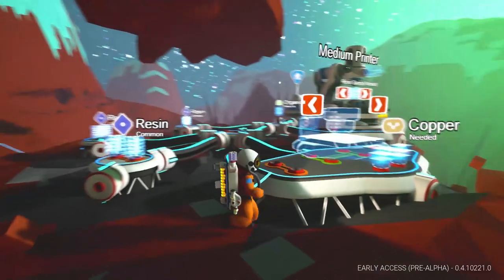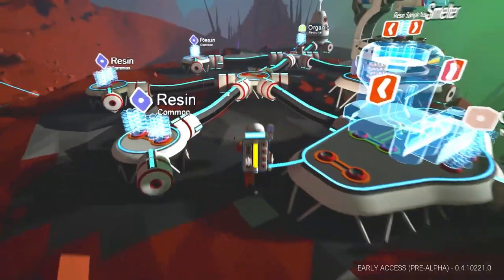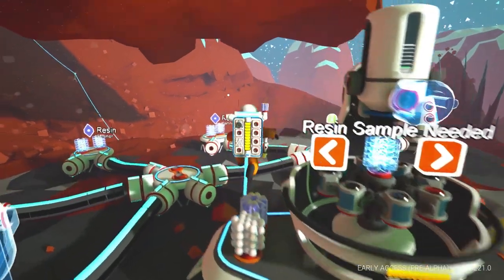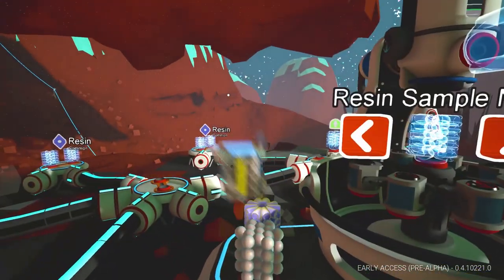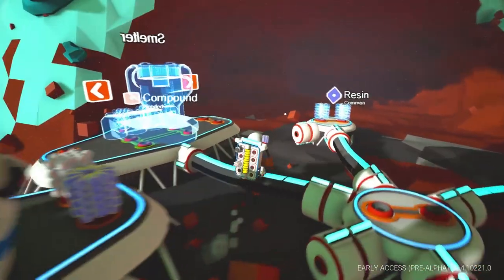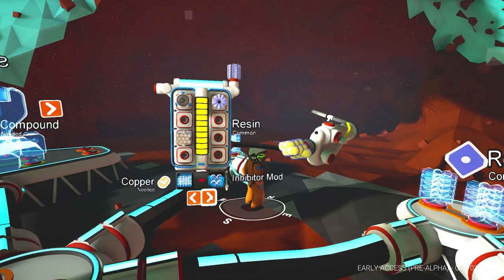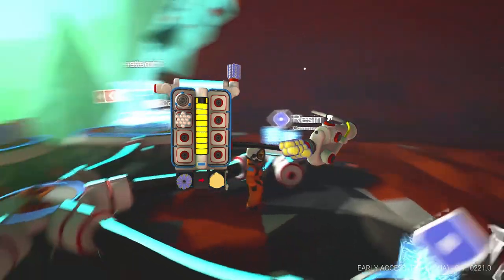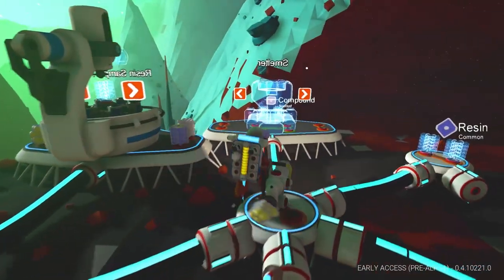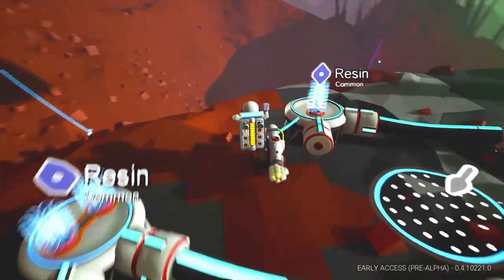We need the smelter - you can't do the printer without the smelter. I only have one compound. We're going to have to get some soil. I have more canisters - apparently there was a bug before where you could actually get out and jump onto your cannon infinitely. Let's make a canister. We're going to go down and see if we can find some copper and compound, and while we're down there we'll collect some soil as well.